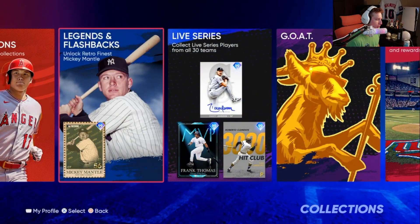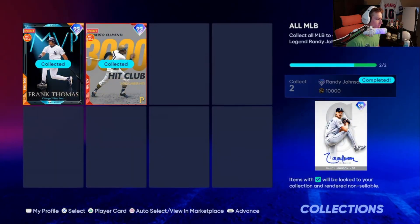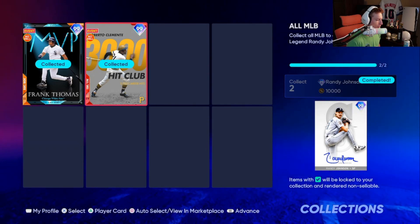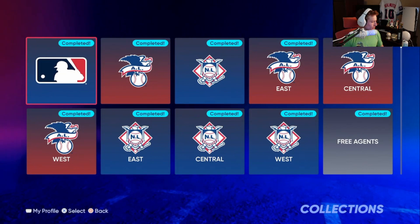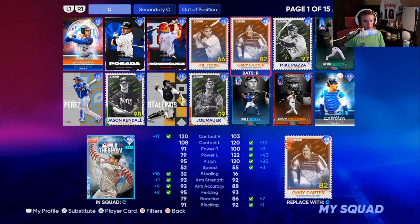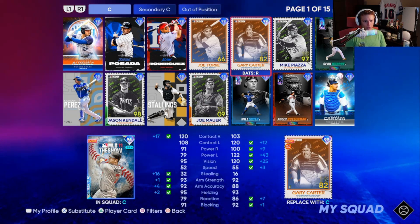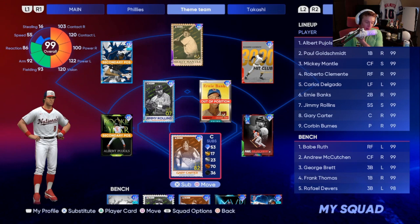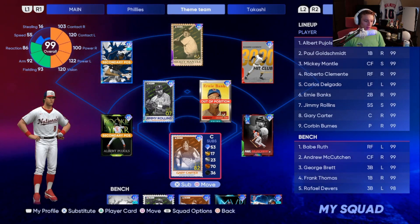The Live Series Collection gave us Randy, and then Frank Thomas and Roberto Clemente, so we'll probably put them on the bench. I might put Roberto Clemente in right field. We're going to use Gary Carter at catcher because he was the collection reward for the Mets Live Series Collection.